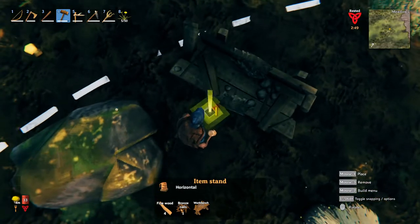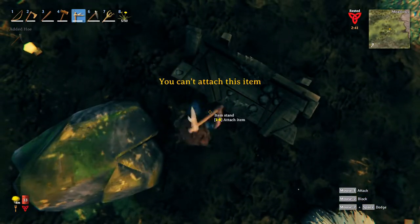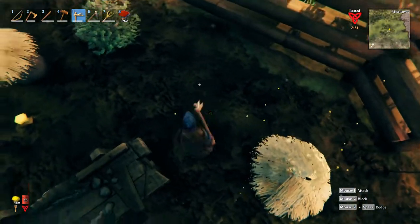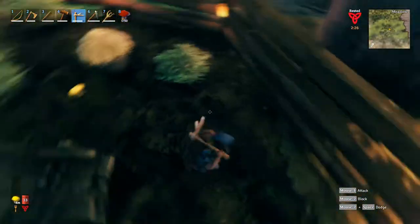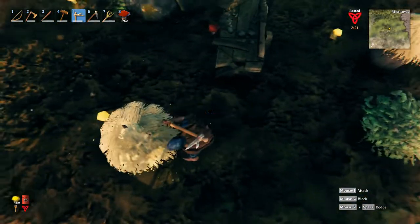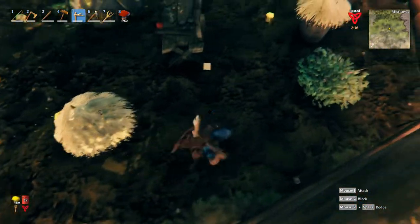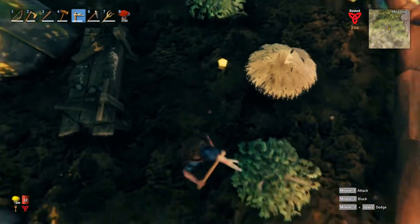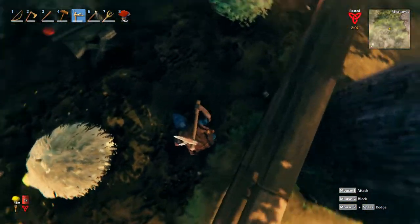So here I'm placing those item stands I was talking about earlier, just placing them down and adding the different types of mushrooms. If you don't watch it, they will get sunken into the dirt — they are hard to find. And I'm having trouble right here finding one of them, but now I know where it's at.